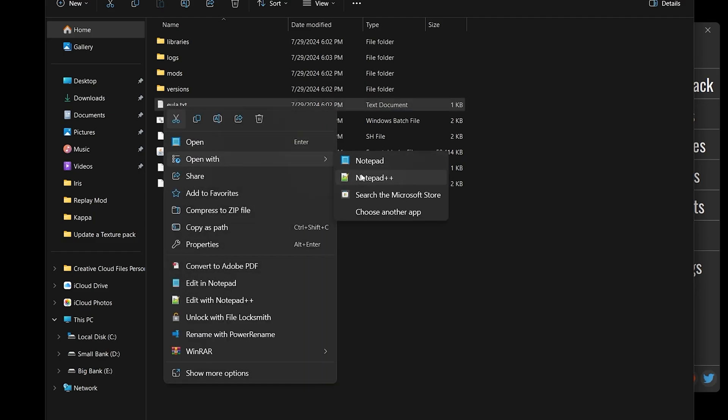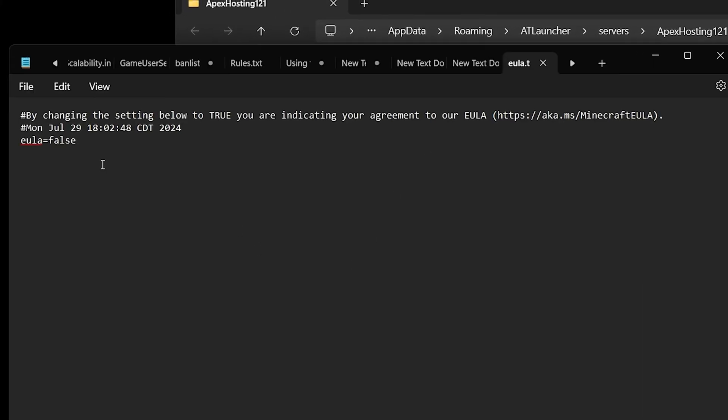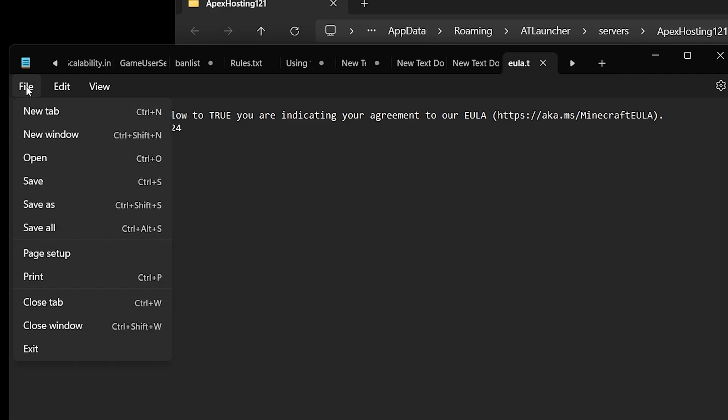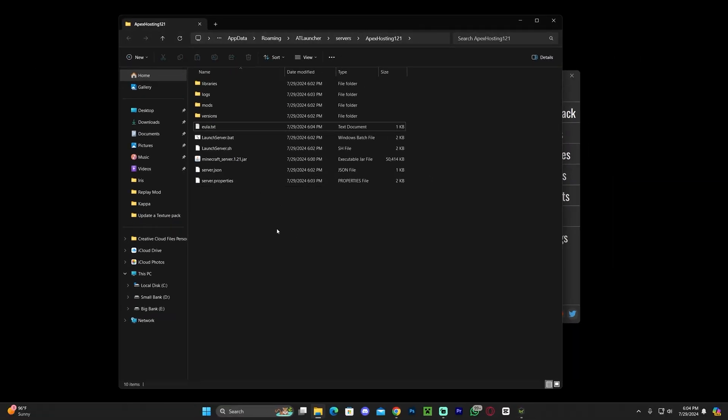You could right-click and open it with Notepad or Notepad++, or just double-click on it. In here, find where it says 'eula=false' and change it to 'eula=true' — but only if you agree to the EULA. If you don't know what the EULA is, copy the link in the file, paste it in your browser, and read the user agreement for playing Minecraft online. Once done, hit Ctrl+S to save, or go to File and hit Save, then close out.